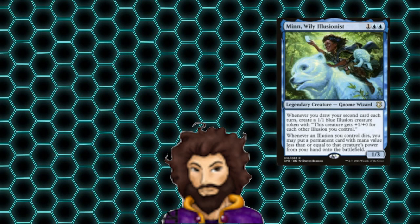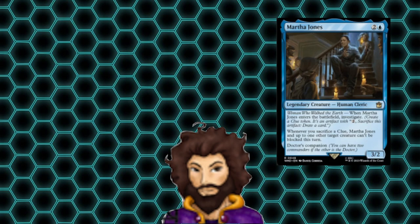Min, Wily Illusionist follows up the Senator to add to our token army. The illusions they create are going to let us hit hard and cheat out expensive spells. Martha Jones is Senator Peacock at home — they're going to let us investigate when they ETB, and when we stack clues, they and another target creature become unblockable for the turn.